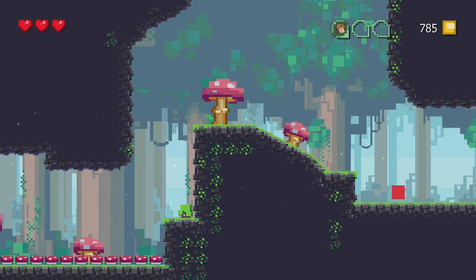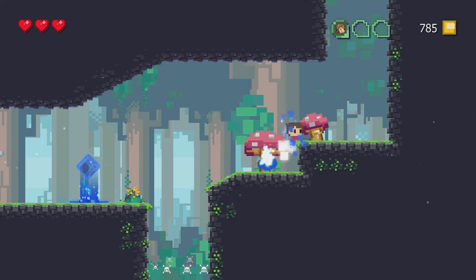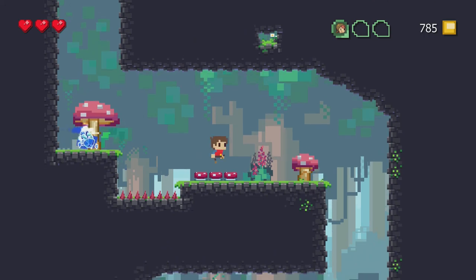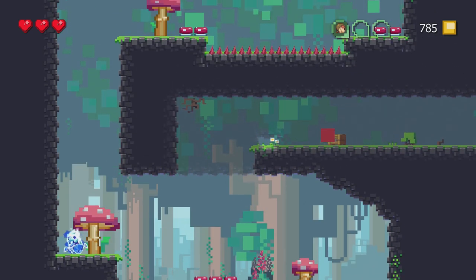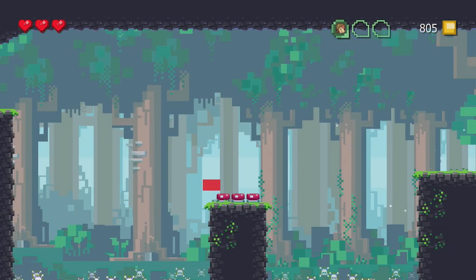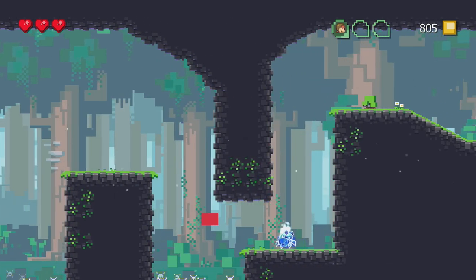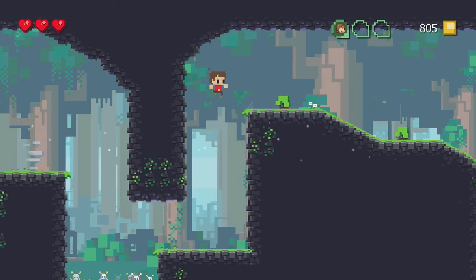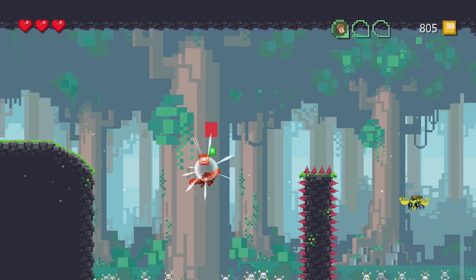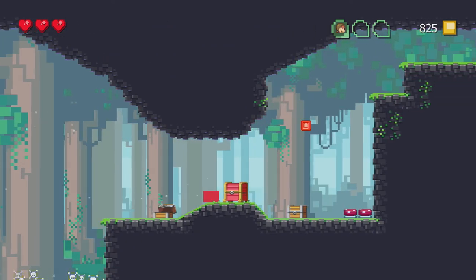So yeah, the general flow is like an old 16-bit platformer where you go through and help all your peoples and continue on. The secrets get a bit more devious. I believe this is the first area I died in the game, just because you have to use that glide properly. Due to not being in this form when I needed to do that jump.